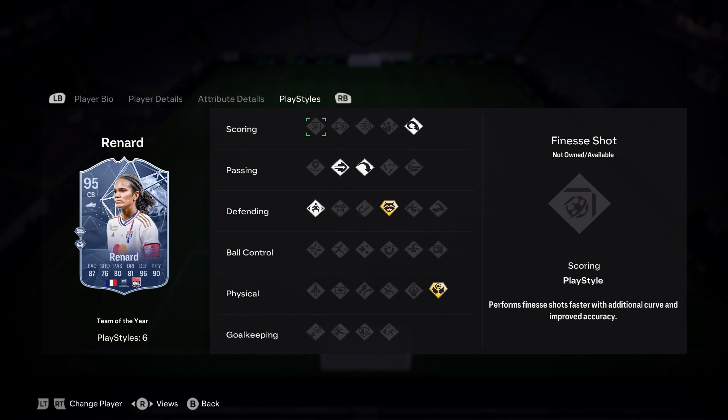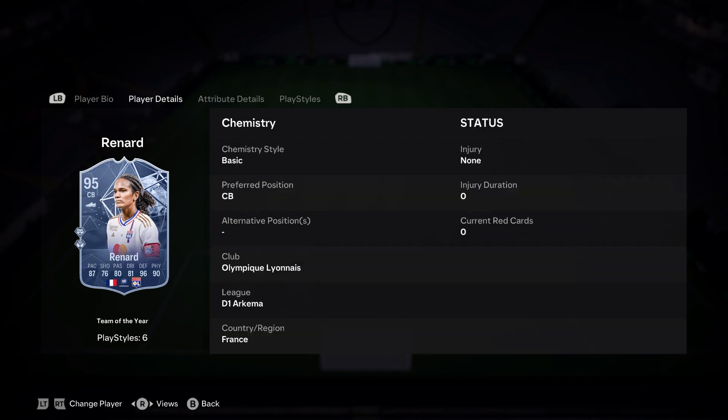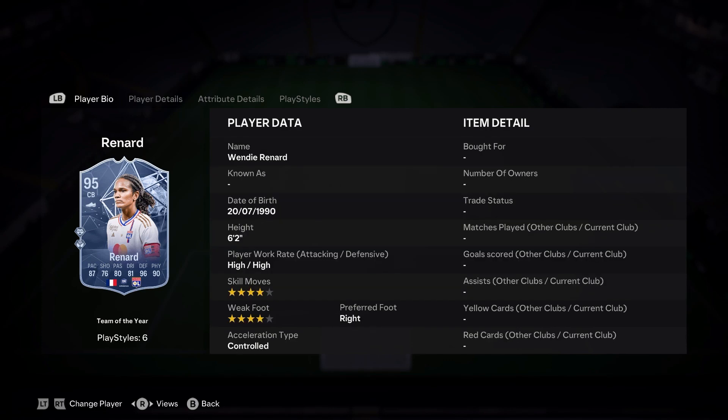Wendy Renard with pace will be classed - this card could be legit broken. 87 pace, 76 shot, 80 pass, 81 dribble, 96 defending and 90 physical. If you've got Basha, great card to have alongside. She has anticipate plus and aerial plus. Better agility and balance and genuinely looks broken - like 6'2", 4-4 - it helps when she's tall.